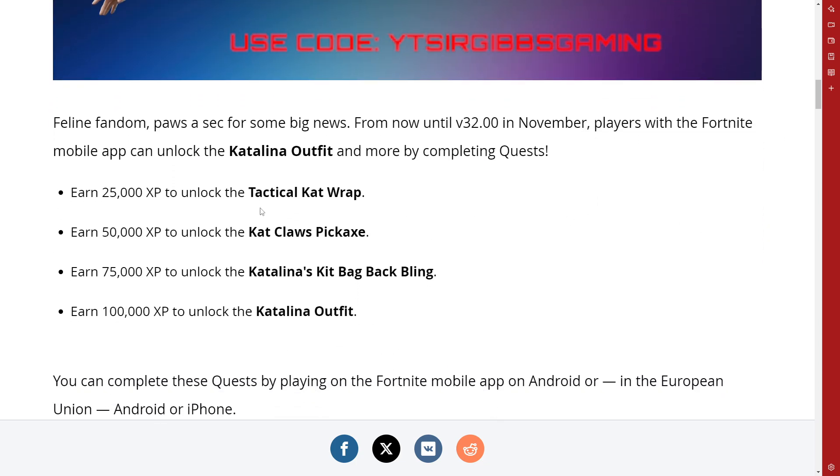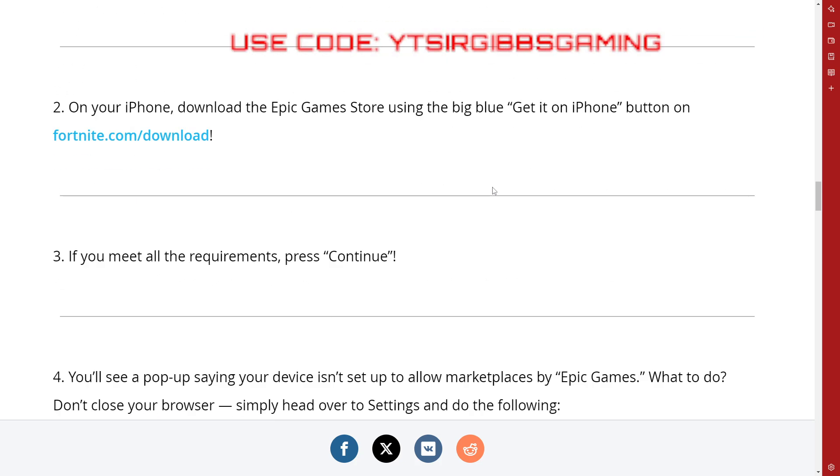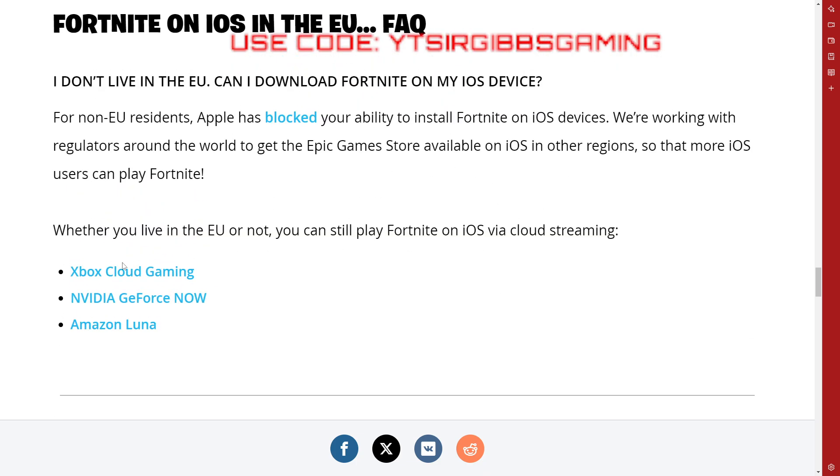You have to earn that much XP on the device that it's set for. That's what they said specifically. Down here they show you some other options that you can play them on, but it does not say if it counts towards it. If you didn't know about these other options to play Fortnite on, let me know in a comment down below if you're interested — I can always make a video on it. I did make some a while back, just how to get skins on said device.